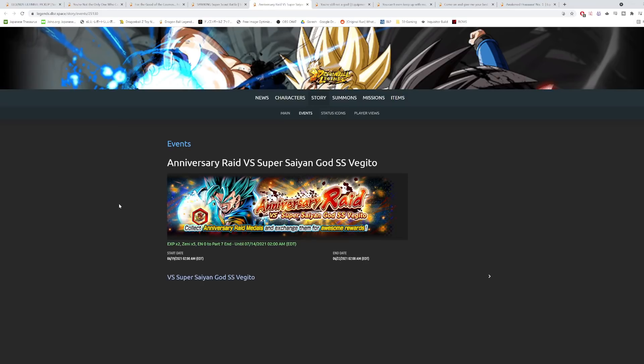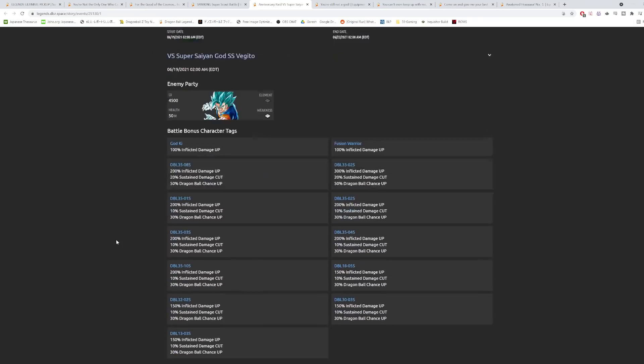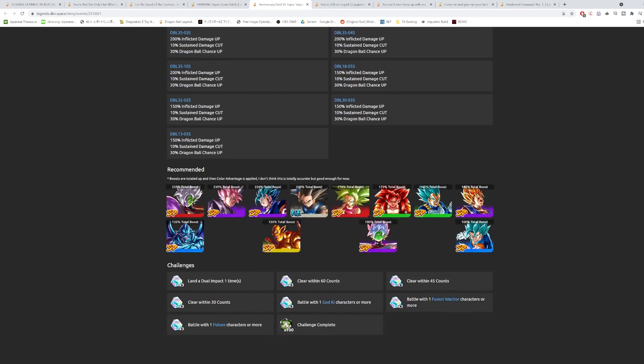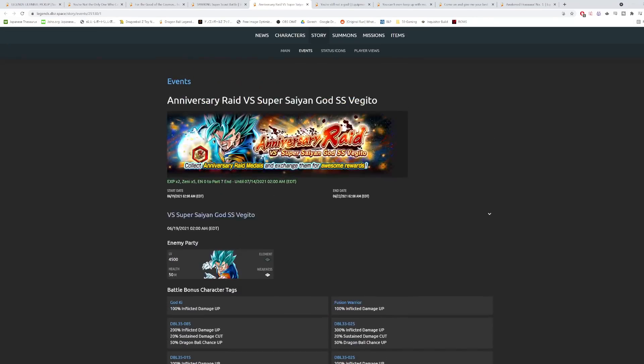There's a new raid coming out this weekend, against Vegito Blue. According to the news, the special unit reward should be LF Zamasu. The banner shows 235 total boost available — LF Rose and Purple Vegito Blue have a big boost, and Purple Super Vegito as well. I'd say Zamasu is the best for this raid since as a Saiyan he'll ramp up his damage. I'll do a separate video on the raid details.